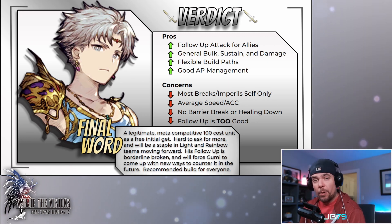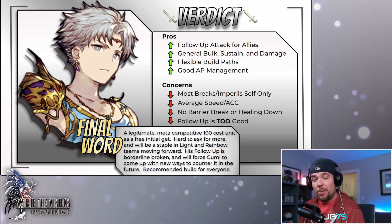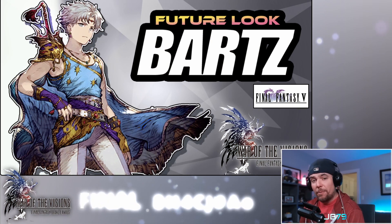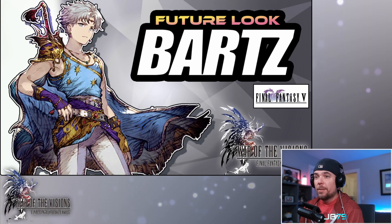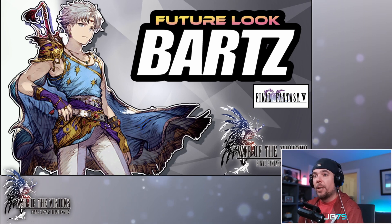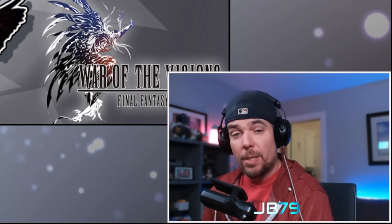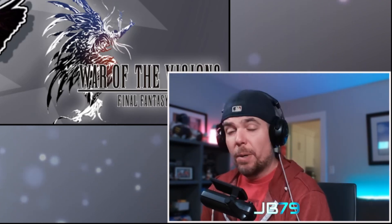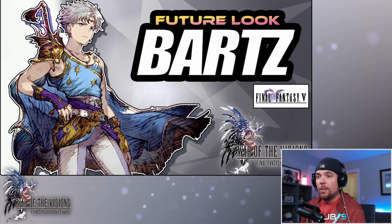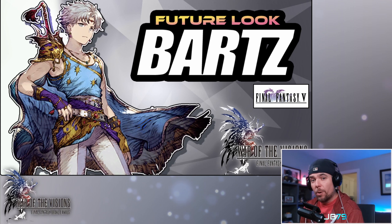Despite being a free initial get, Bartz is truly worthy of that 100-cost tag. He's coming into a strong position — not only with a good established element, but also in a good weapon group with promise for the future. In my opinion, he's even better than Winged Stern, who was a premium 100-cost gacha unit. While I have some balance worries regarding that follow-up attack, at least until there's legitimate counter play against it, it's certainly going to be fun to play with — at least from my side of the map. Bartz gets a big stamp of approval from me, and I think he's going to be a key part in warding off the walls of Wrath in Guild Wars.